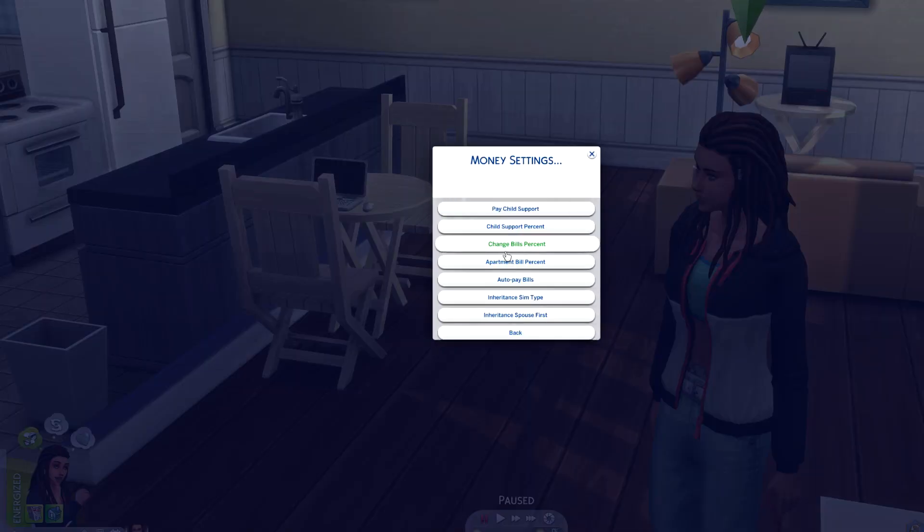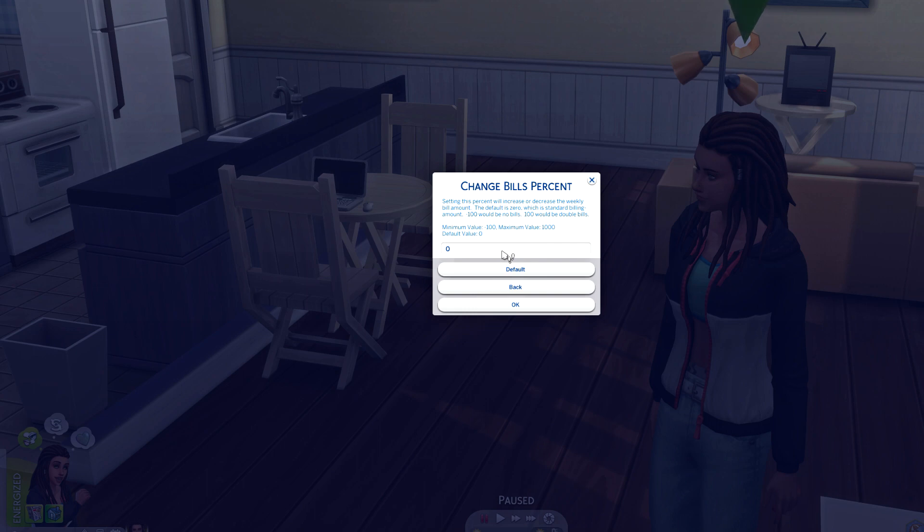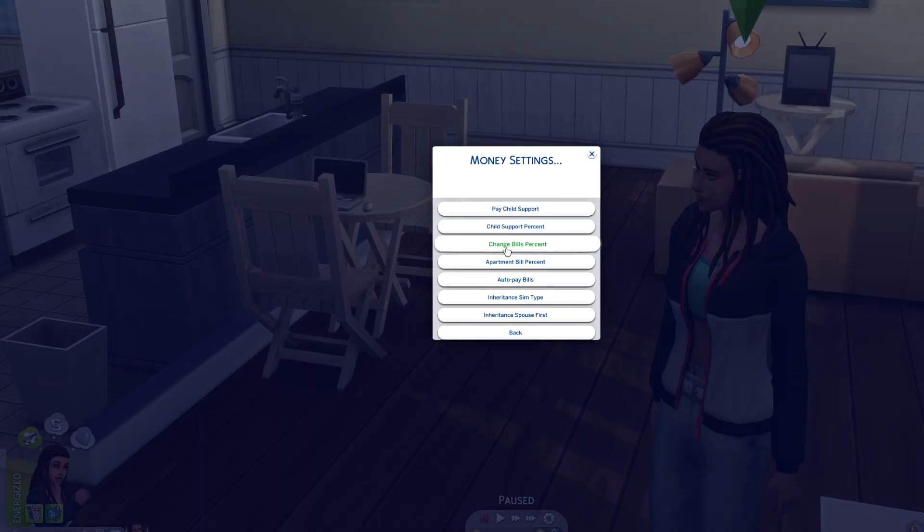Here you can also change the percent of your bills. If you feel like you have a lot of money and nothing to do with it, you can change how much you pay for utilities. There's also a separate setting for apartments, and you can enable auto-pay bills if you forget to pay them like I do.